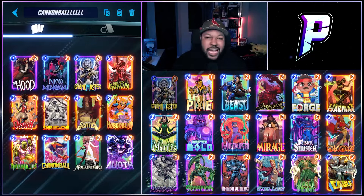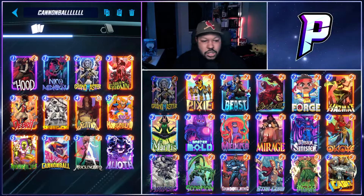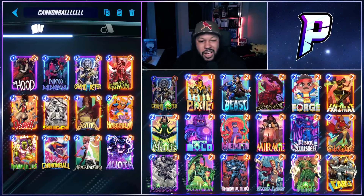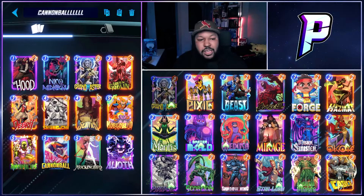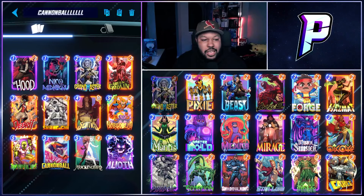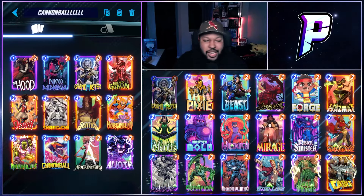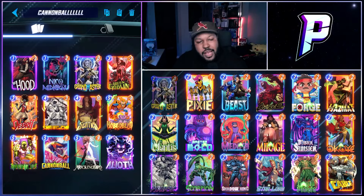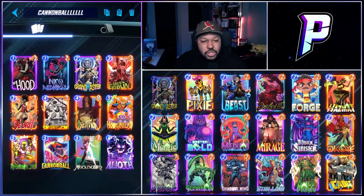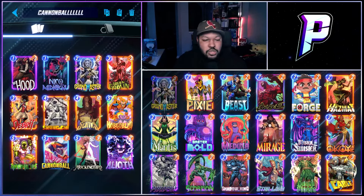Of course, we have Hood, Debris, and Sentry so that our Mockingbird is discounted. We have Hobgoblin, Green Goblin, Debris, as well as the Sentry, Hood, Annihilus combo to flood and clutter your opponent's side. And then you have Shang-Chi, Cannonball, and Alioth as your tech to destroy and get rid of cards.